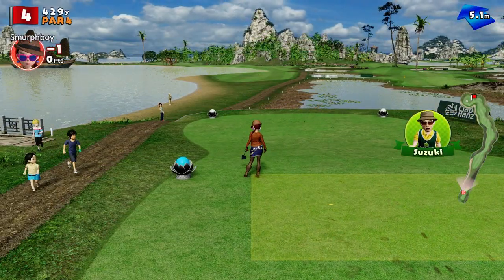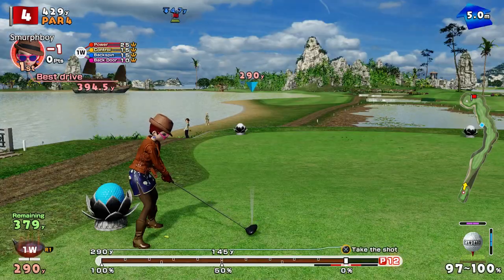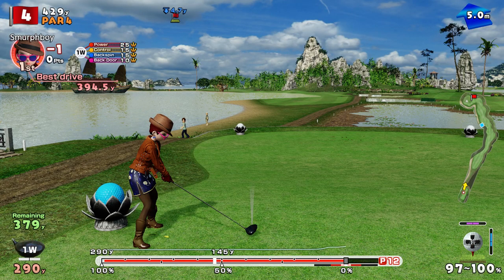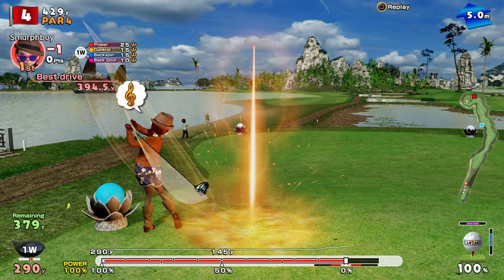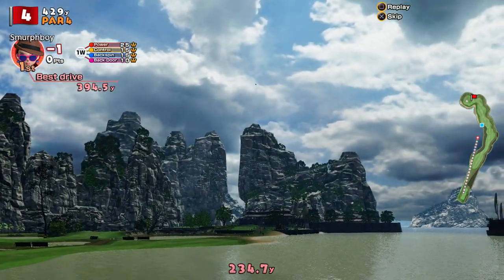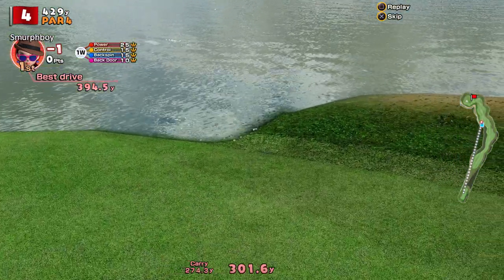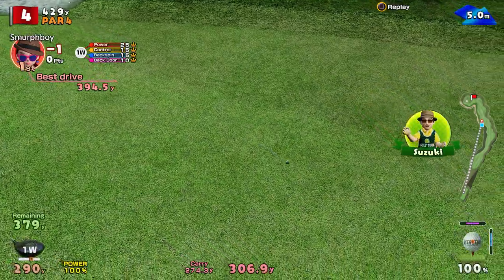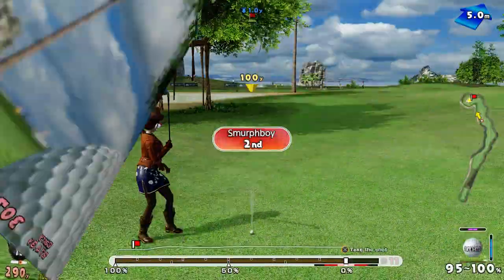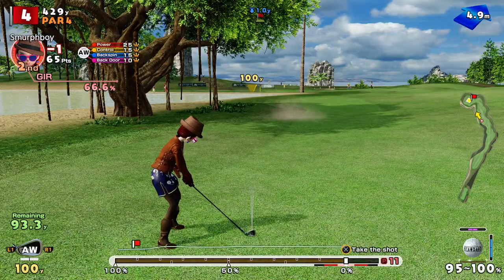It's hole 4. Now we're downwind here, so we can be a little bit bold. Really fire it — wind should carry it, we should get a skip and carry on. There we go, just made it — cut a big corner off. So 93 to go, bit of a tree in the way, it's going to hamper us a little bit.